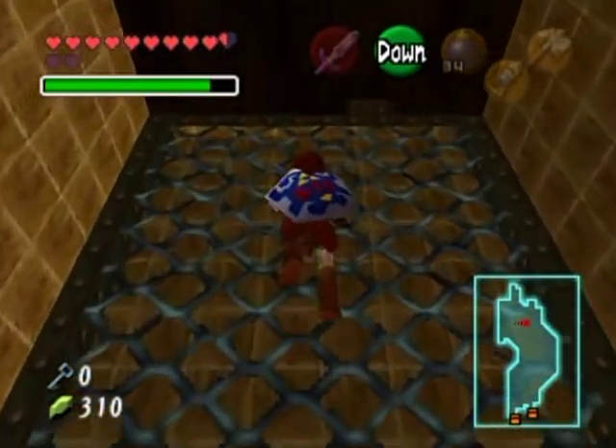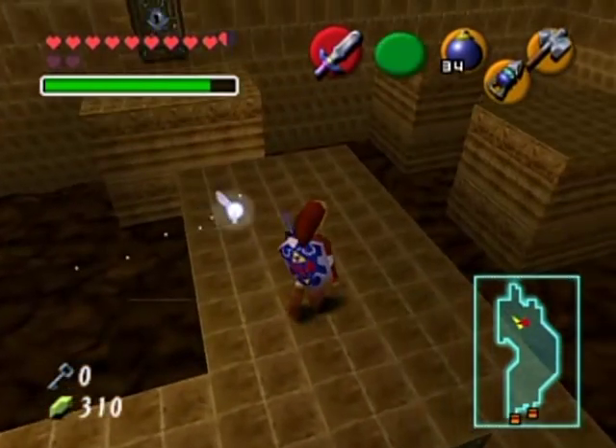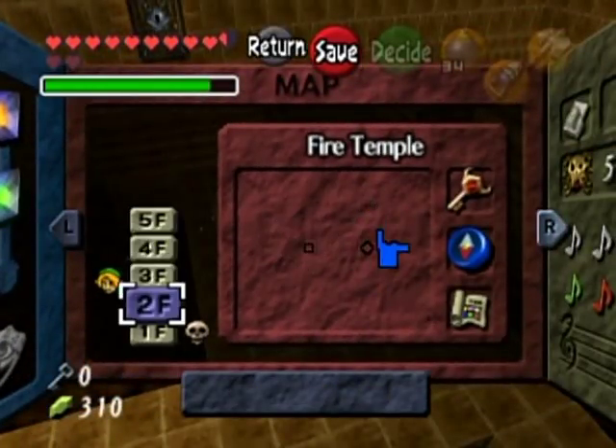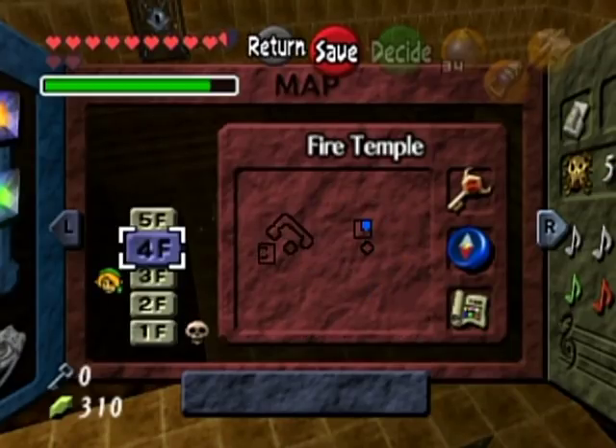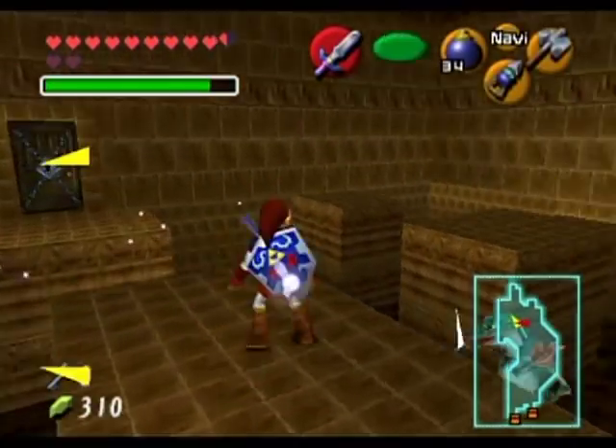Now you can see where the treasure chests are in the dungeon — not that it helps for certain places where keys may be hidden that aren't in treasure chests. As far as I can tell, first floor, second floor, fourth floor, and fifth floor are practically cleared, except for that one room on the fifth floor.